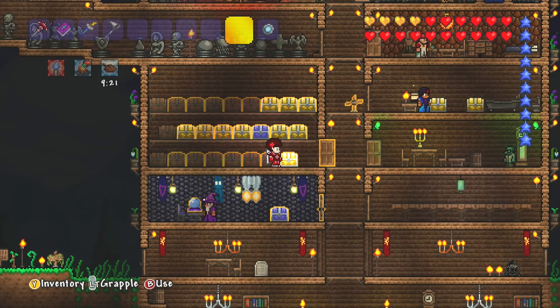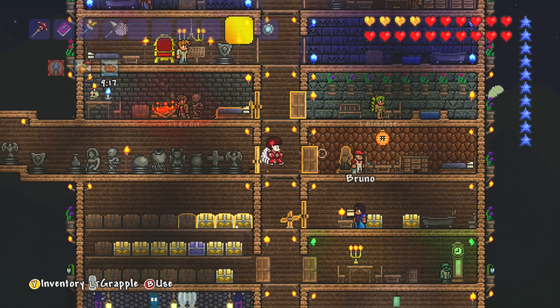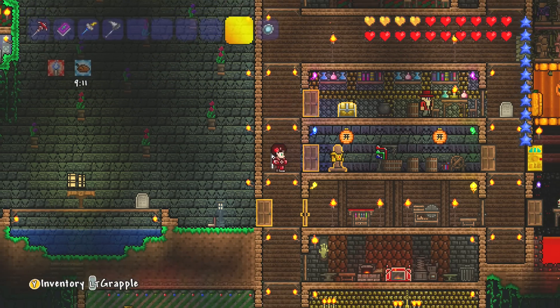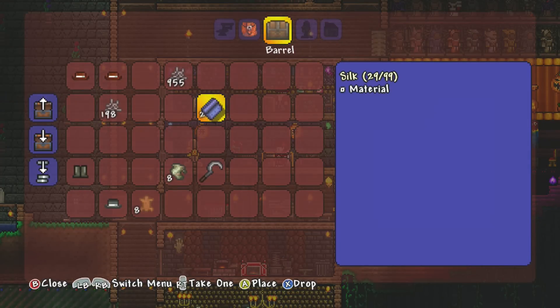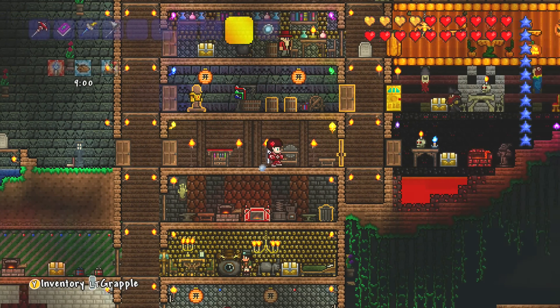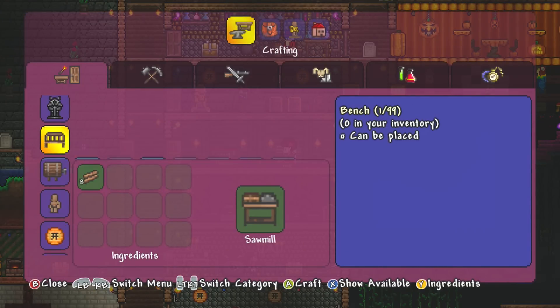I need a bed as well, so let's go and make a bed. Let's go upstairs and get some silk and then I can make a bed. Once I've built the biome and the start of the house, then I'm going to worry a little bit more about decoration. But I think the bed's pretty important, and I can make a cool bed actually.